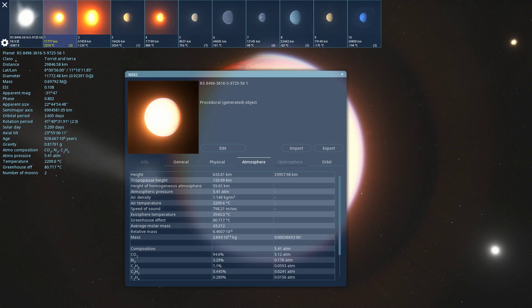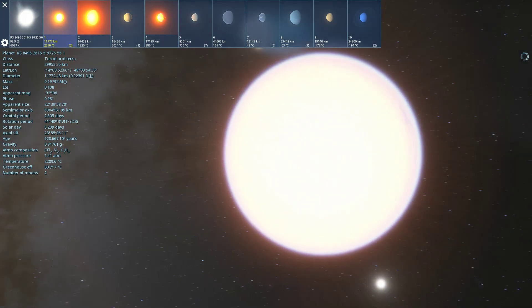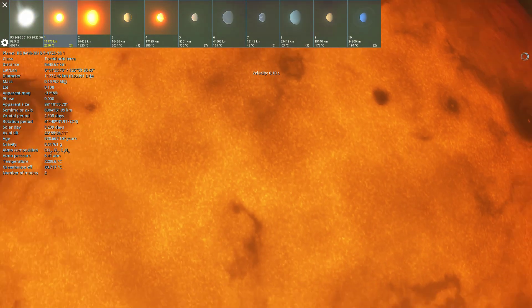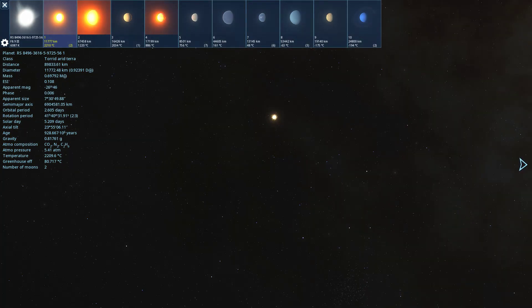2,200 degrees Celsius. That is my alarm going off that I forgot to turn off — that's unfortunate. This is a nice place — I mean, I wouldn't live here. I prefer cooler temperatures. Even on Earth, I like fall and winter more than summer.